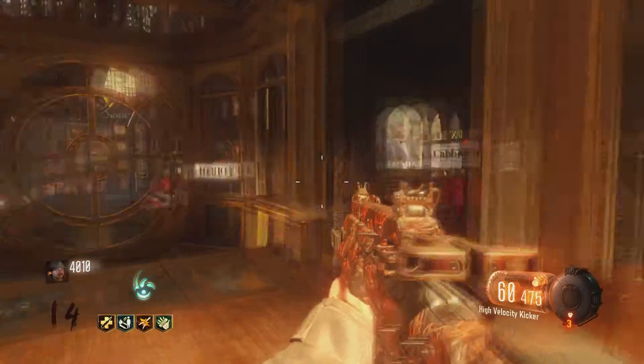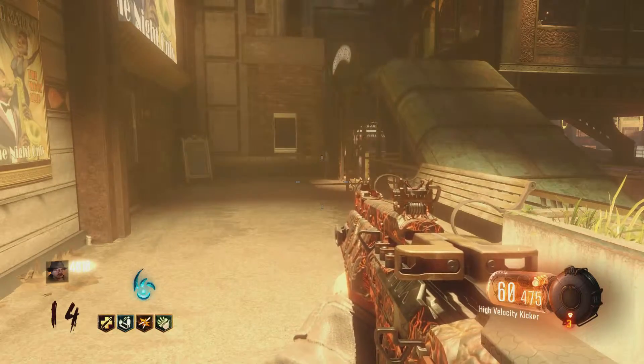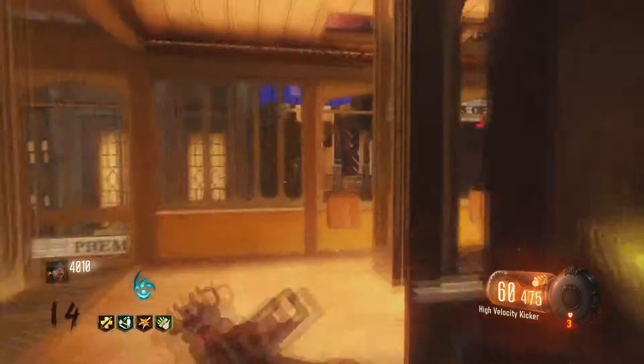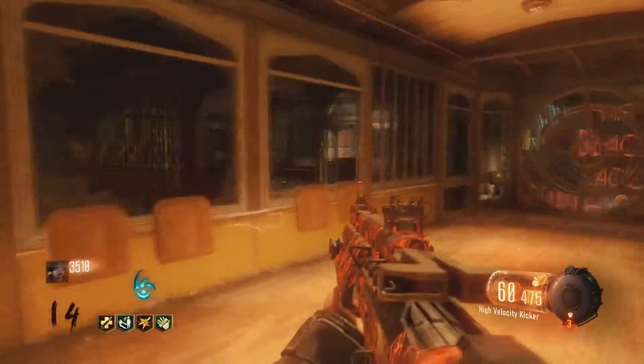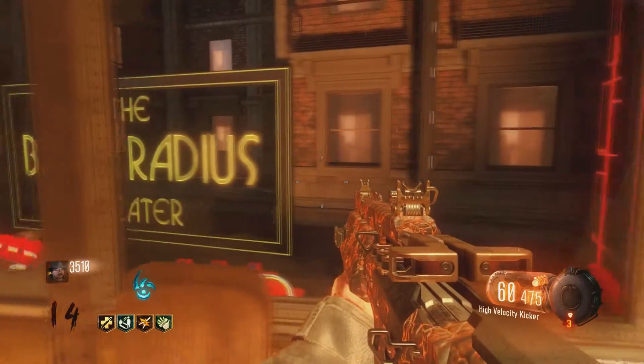We're going to stop at the station. As you can see, you can't use it right now — it needs to recharge. Once it's done recharging, you can go back and run up to the train again. It's preferable not to have a zombie with you because it's going to get annoying. Then you want to direct it to the canals.